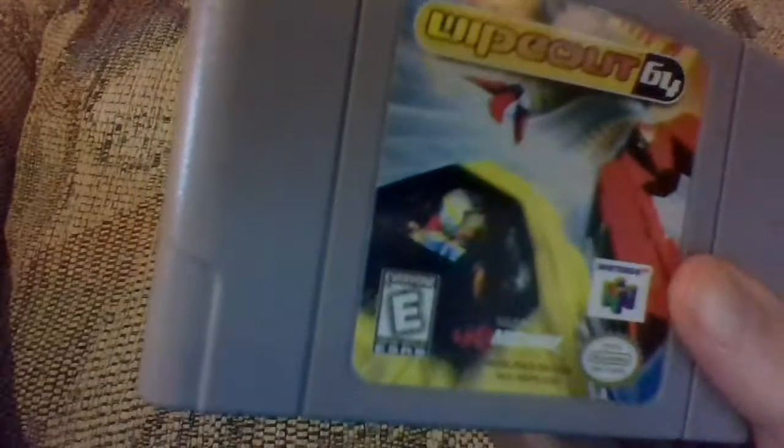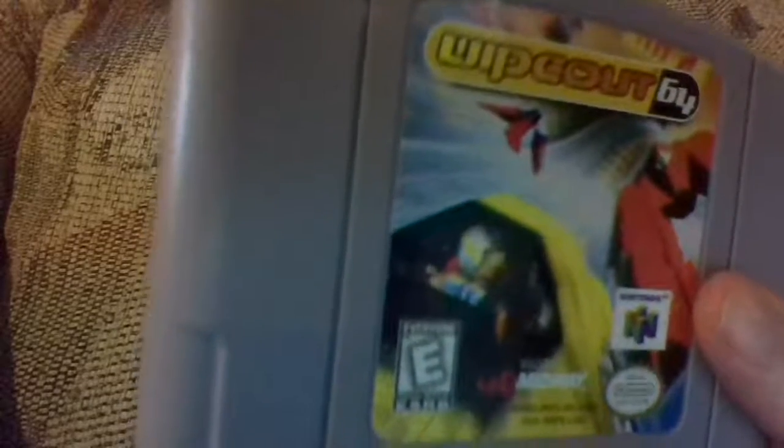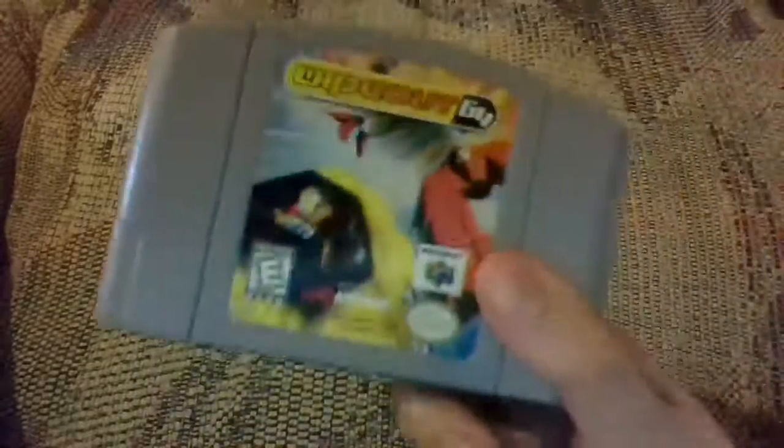So when you unlock the cars, hold Z, L, R, C down four times, C right, C up, C left. So there you go. I hope this helps you guys out, and I'll see you in the next one.